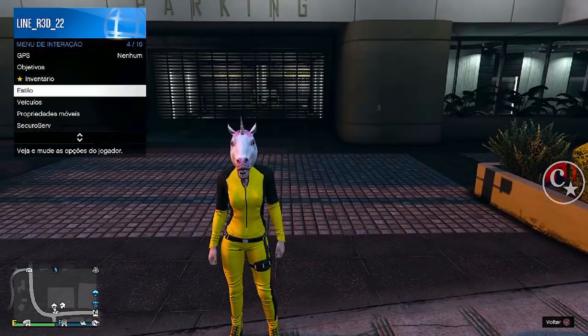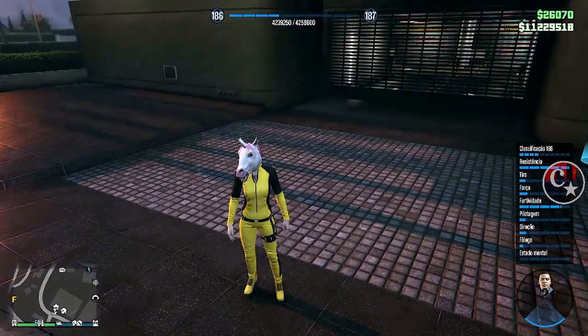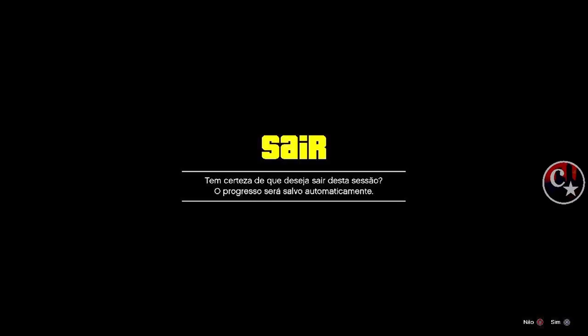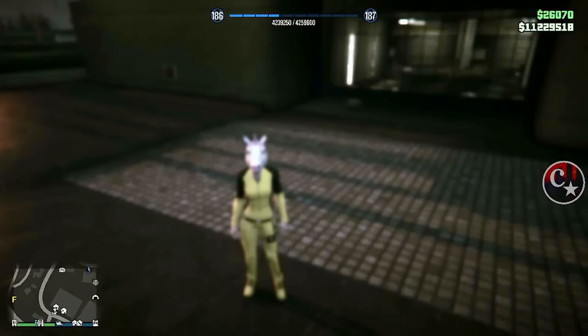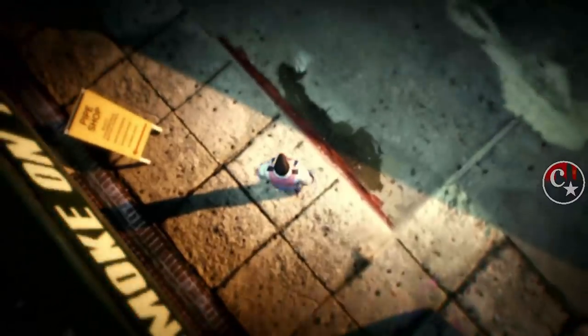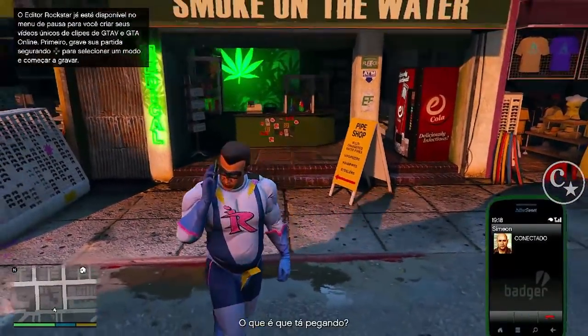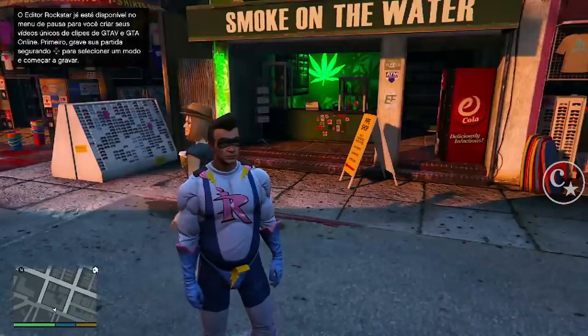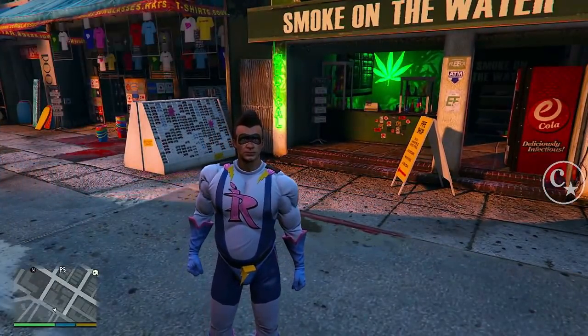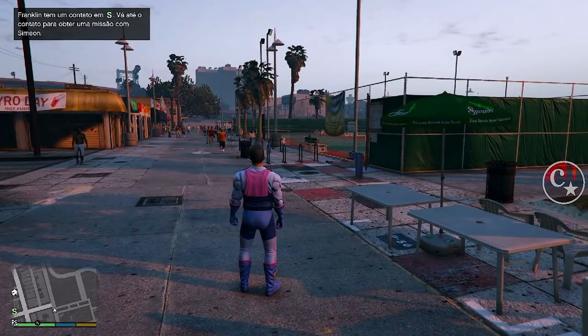Uma dica: a gente não pode ir para o criador e nem trocar personagem, porque é um dos requisitos — pode perder tudo o que você tem na conta. Feito isso, a gente vai voltar para o modo história. Chegando aqui, a gente vai aparecer com o Rampage. E aqui a gente vai procurar o peiote, ou peioto, como preferirem.